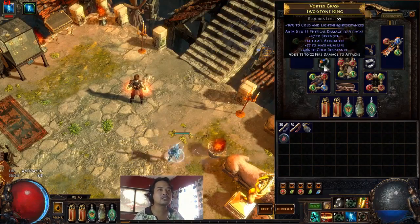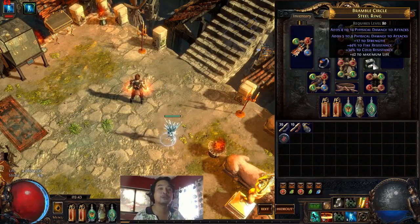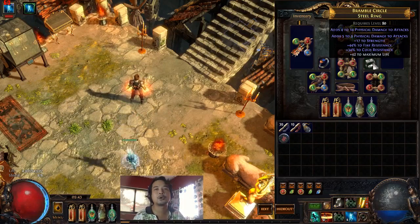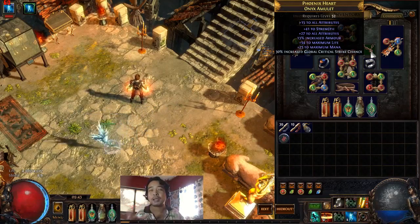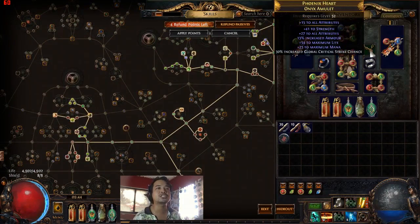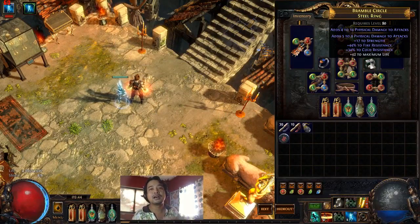For rings, nothing special — just try to max out resistances and add some life and physical damage. We're using a Steel Ring with life, resist, and additional physical damage. For our amulet we're using an Onyx Amulet — I use this a lot in all my builds because it negates the need to take additional intelligence or strength nodes by giving so much attributes. I rolled global critical strike chance on it. All of these are optional — if you have a better amulet or ring, go ahead and use it.